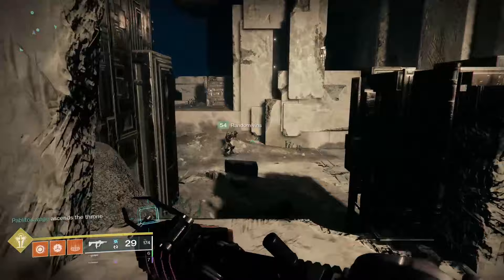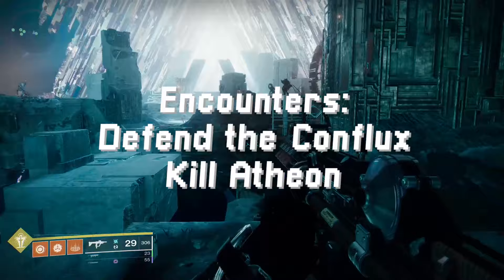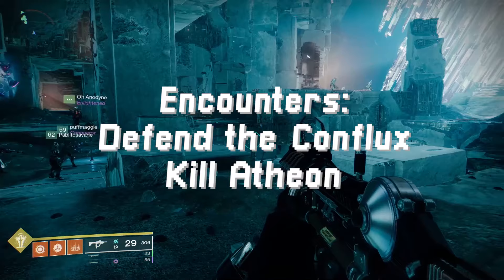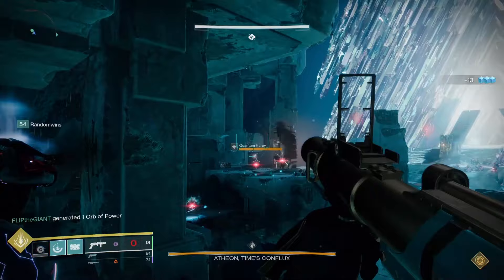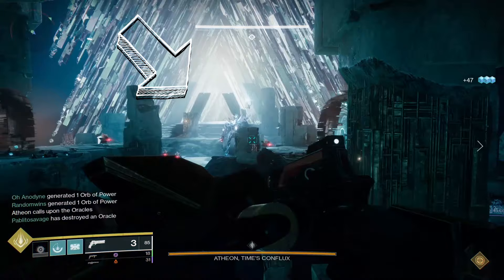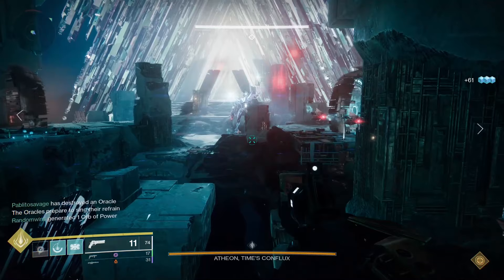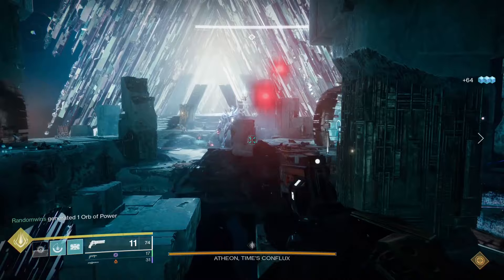Now you'll find yourself in the final room of the Vault raid, and good news — there are really only two things you have to do in here. Encounter one is defend the Conflux, kind of like before but with a few more steps, and encounter two is killing Atheon, the big bad raid boss. The room has a big staircase at the very back, a left side and right side each with a big portal door, and in the dead center of the boss room, a little stone island around a pit that becomes relevant during the boss fight.